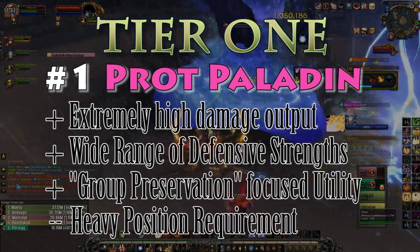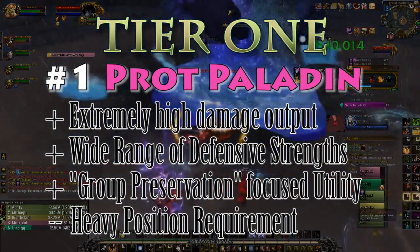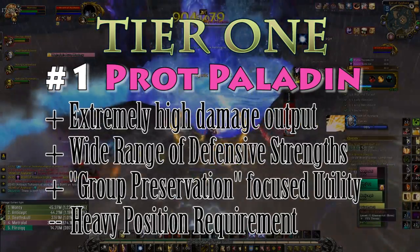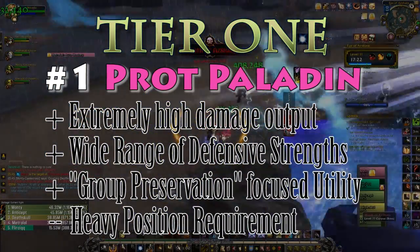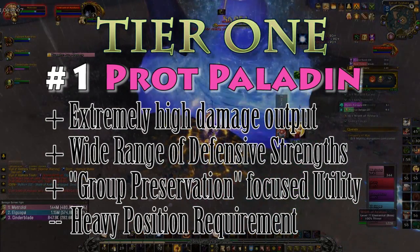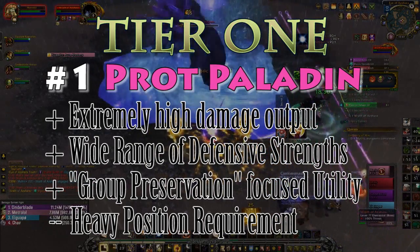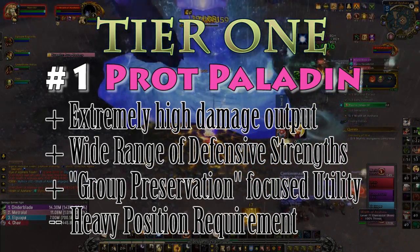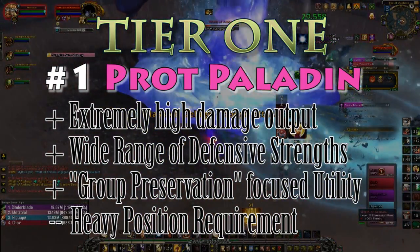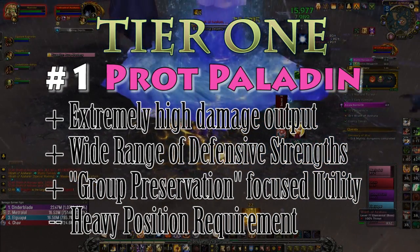They have a cheat death that doubles as an offensive cooldown in Ardent Defender, a 25-second one-minute cooldown in Eye of Tyr that hits all nearby targets, a traditional shield wall ability on a five-minute cooldown in Guardian of Ancient Kings, and one of the strongest active mitigation abilities in the game in Shield of the Righteous. They also have incredible self-sustain through absorbs, and Hand of the Protector, Bulwark of Order, Golden Tray, and Lay on Hands can provide the highest-impact self-healing in the game.